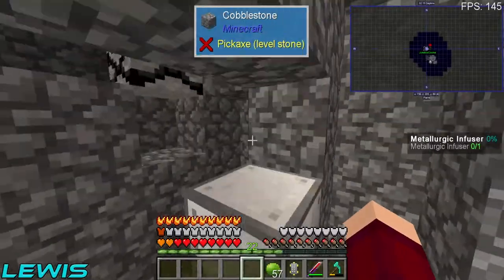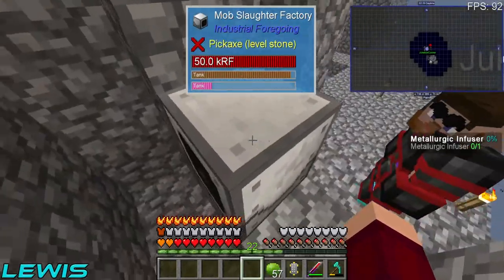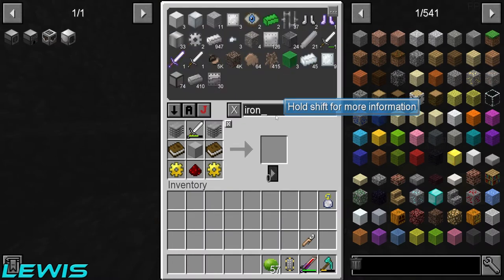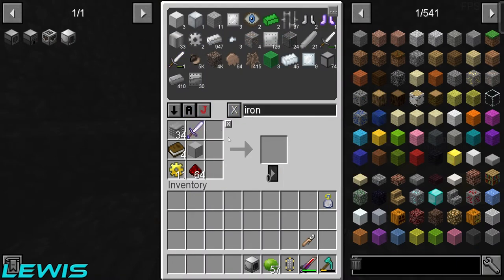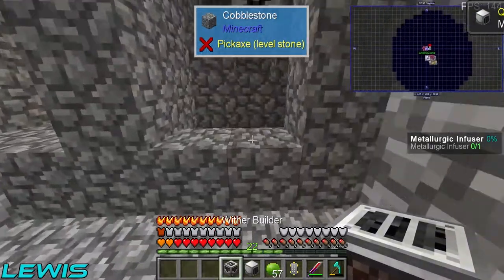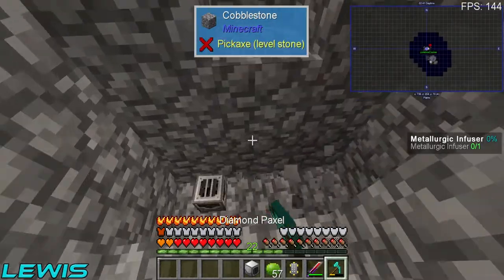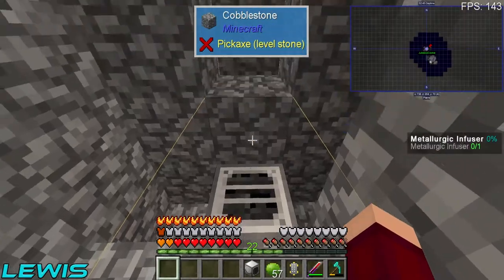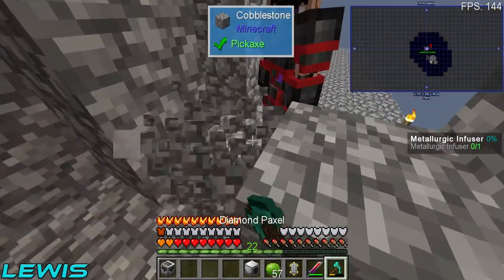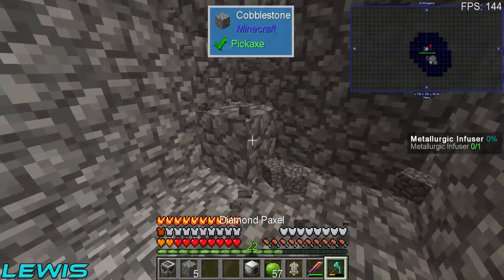That machine just produces the liquid meat and the pink slime, that's all it's good for - it doesn't actually give you any items. But if I make a mob crusher, this actually gives you the items from the things you kill. So there's a mob crusher and a wither builder. I need to put it in there the right way around - why is it placing down that way? Why are you putting it on the floor? Because it needs a certain area. Wait, this is the wither builder?